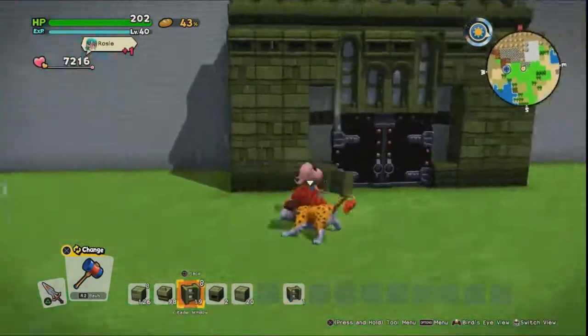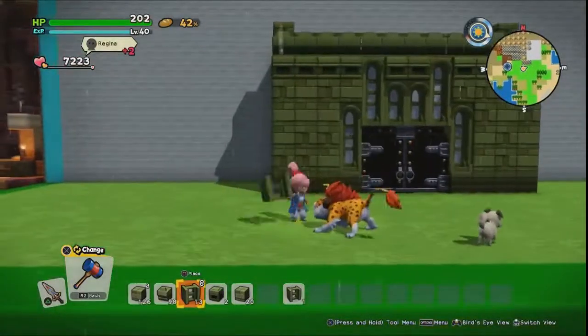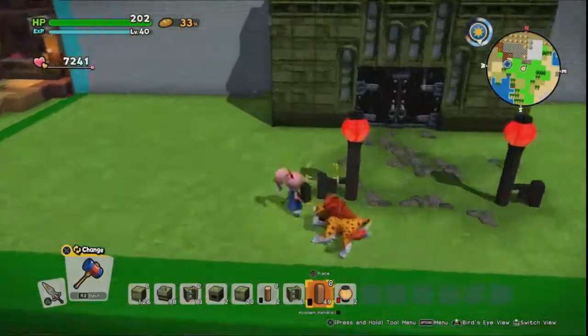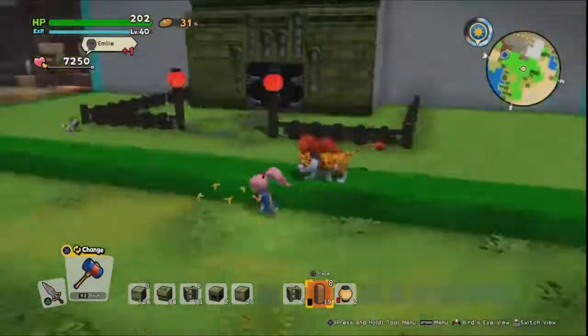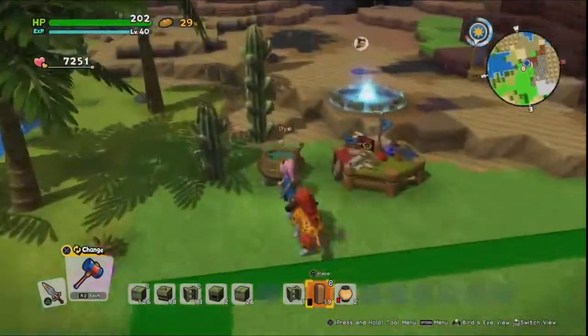Here we've put in the castle windows all at different levels just to create an interesting arch. It's in a pyramid shape but then it curves down, so it's going to give something that draws the eye.